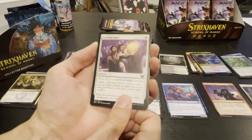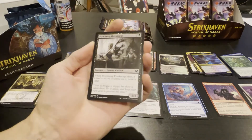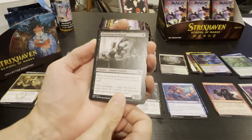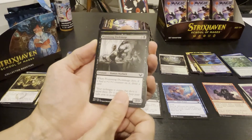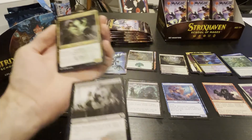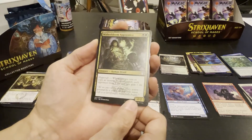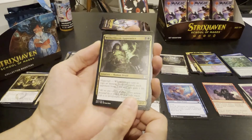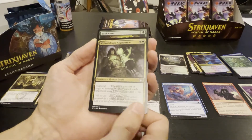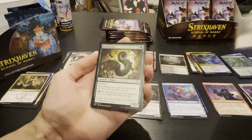Guiding Voice — I've seen this before. Promising Dusk Mage — on dies if it had a counter on it, draw a card. Two drop two-two — whenever you cast or copy an instant or sorcery spell, each opponent loses one life and you gain one life. That's not bad for a two drop two-two. Good in draft, not constructed.